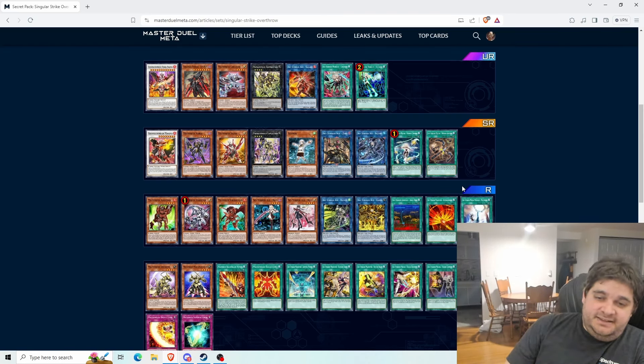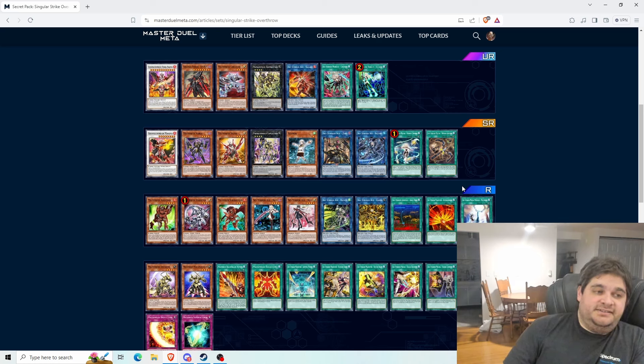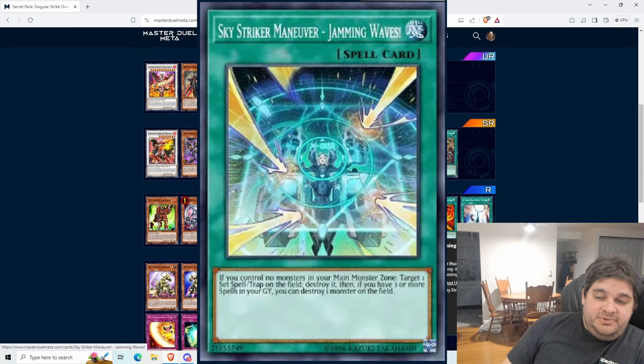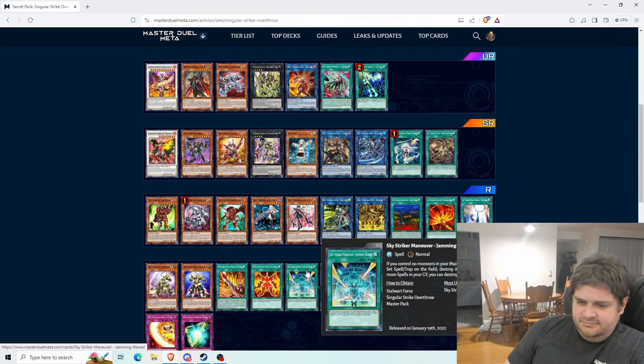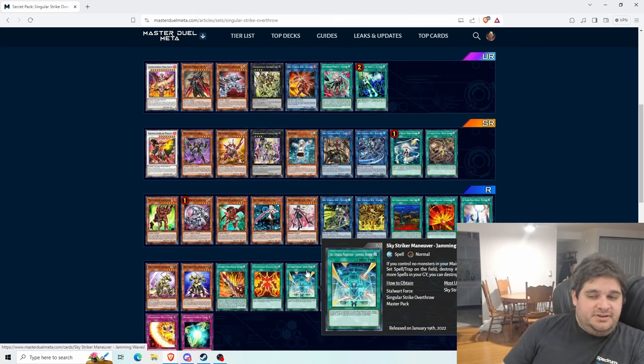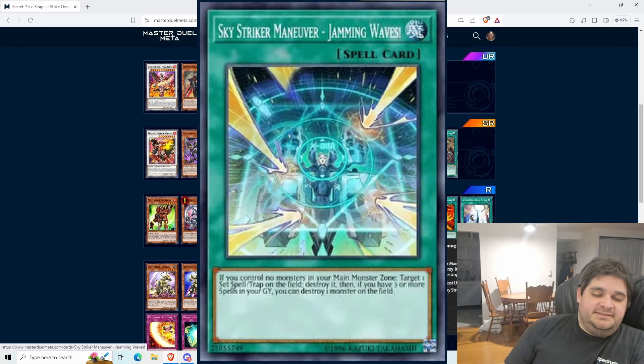One of the most important spell cards for Sky Strikers, we already have in the game: Sky Striker Maneuver Jamming Waves. If you control no monsters in your main monster zone, target one set spell or trap on the field and destroy it. Then if you have at least three spell cards in your graveyard, you can destroy one monster on the field without targeting. It's basically MST as a normal spell — good enough. It's an easy way to get spells in your graveyard, and if you can trigger the second effect, that's useful. I could see playing it at one or two.